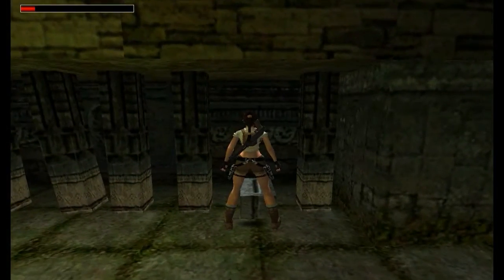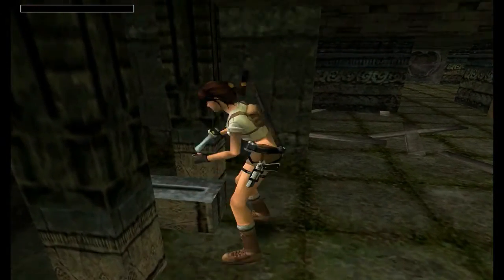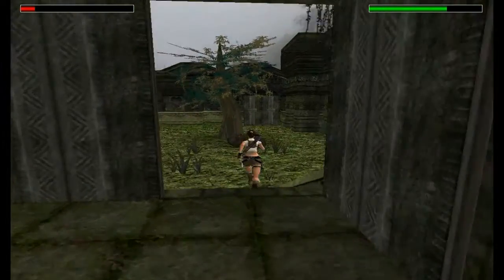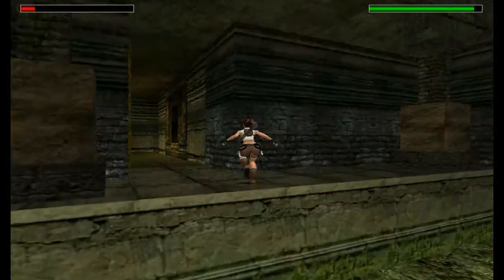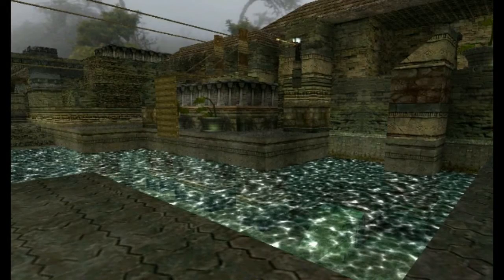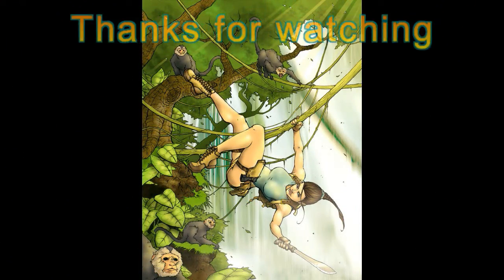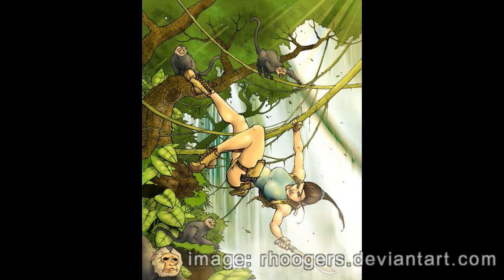Before we end the level, come over to this on the ground, press action and you get the option of the machete — it's actually a very well hidden lever. That's opened this door and we can now end the level. Thank you for joining me in part 9 of Beyond the Ski-On. Next level is the last level — the finale. Hope to see you there!